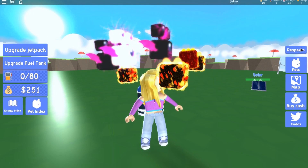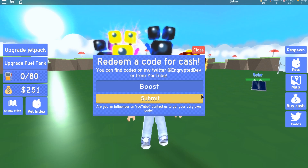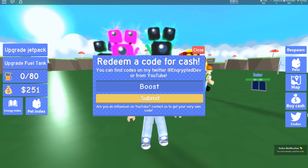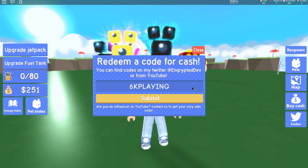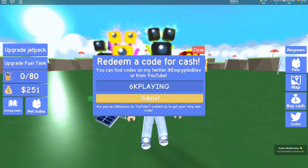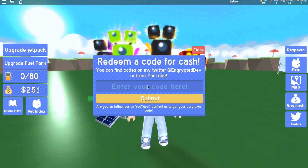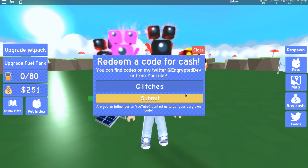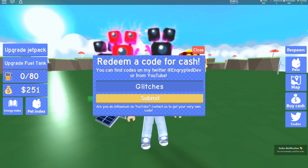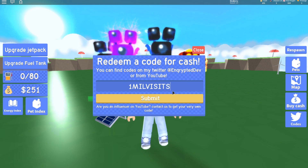So guys, let's give you the codes for today before we end off the video. The first code gives you 1000 cash and that code is 'boost' — I do not know if these are case sensitive or not, but they do work. The second code is for 2000 cash and it is '6kplaying' because they had 6,000 players playing within the first day, which is amazing. The next code is for 1000 cash and it is 'thankyou'. And this next one is 'glitches' for 2000 cash. Just copy it how I'm doing it — if you need to pause the video, pause the video.